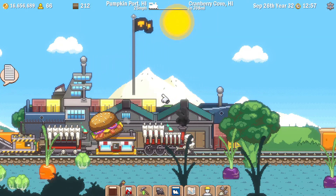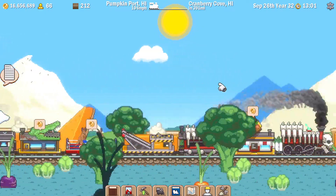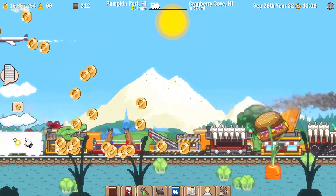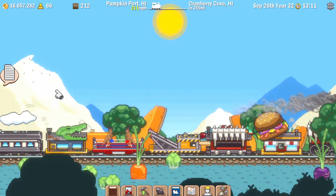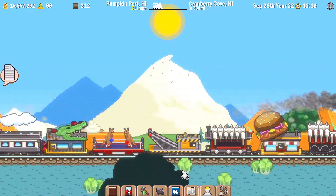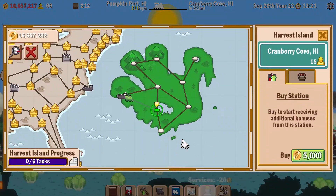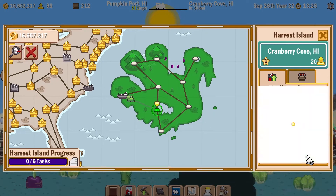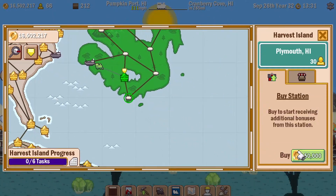This is the American Thanksgiving event. According to the update notes, the event is actually due to start at the weekend, but the island is here and the update is here. That means I can go to Harvest Island and work on the cargo requirements for each station as well as buy and upgrade them. I had 16 and a half million just over before I started doing these upgrades.